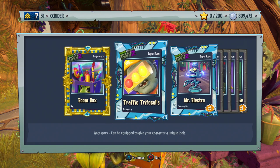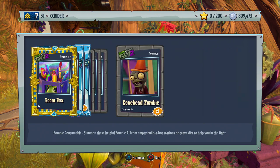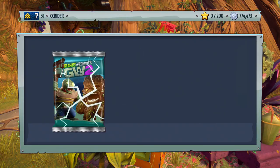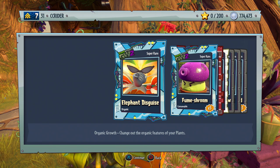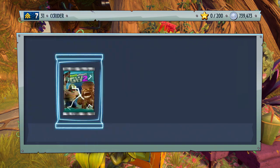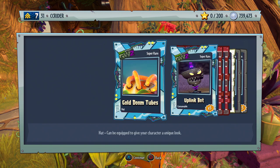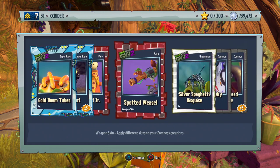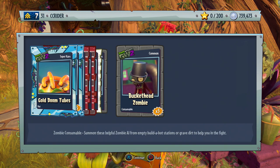So we have three new legendary hats. We got the traffic trifocals, Mr. Electric, speed swirl, diamond mega patch, tartanish, and then conehead zombie. I am blown away by our hashtag Zebraluck right now — three legendaries in one video, ain't that insane? The super rare elephant disguise looks funny. Fume shroom, glow stick statch, facial disguise, silver bushy brow, sweatless band, and terracotta weed. We get the gold doom tubes, the uplink font, the pizza beard Jr — I love that so much — spotted weasel, silver spaghetti disguise, long cheeky beard, buckethead zombie.